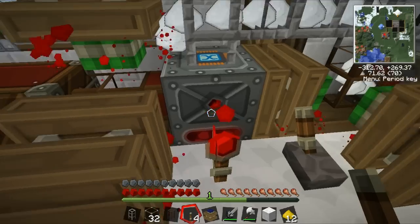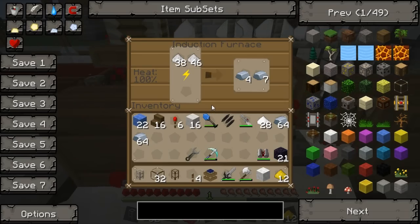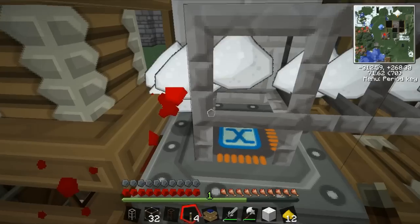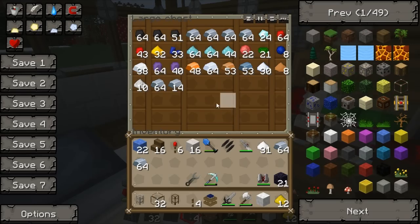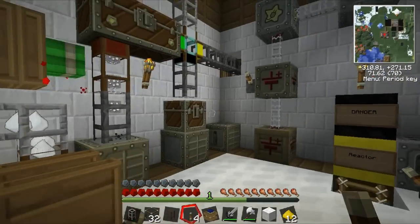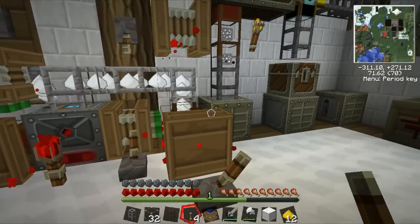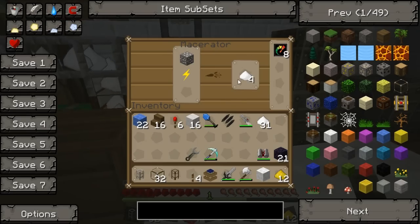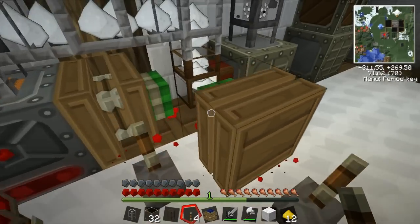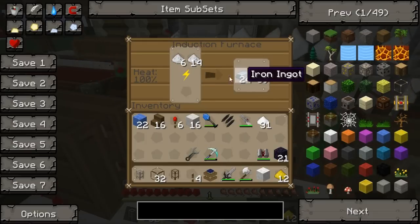Let's just take these out manually for now. Look at all this. Decided to just smelt everything from this chest. Look how quick it's going - it's just getting macerated almost instantly, being pulled out two at a time. Smelted super quick.